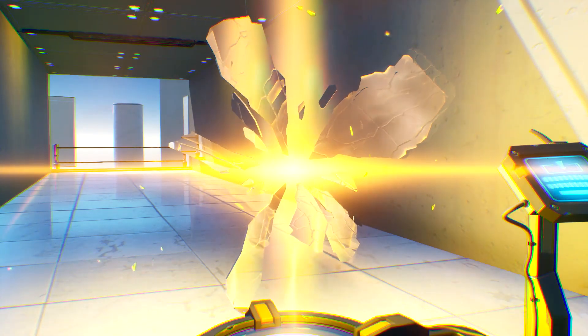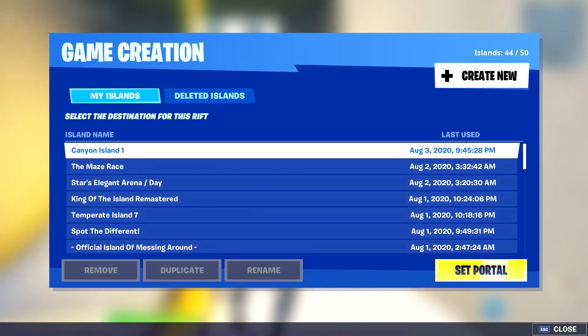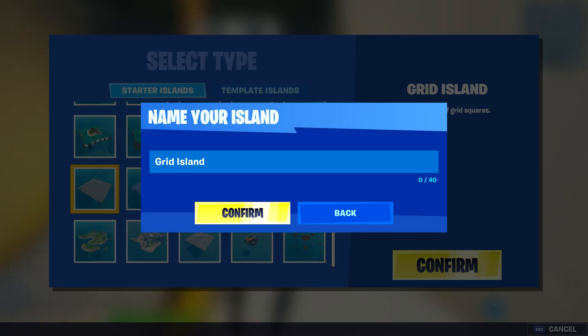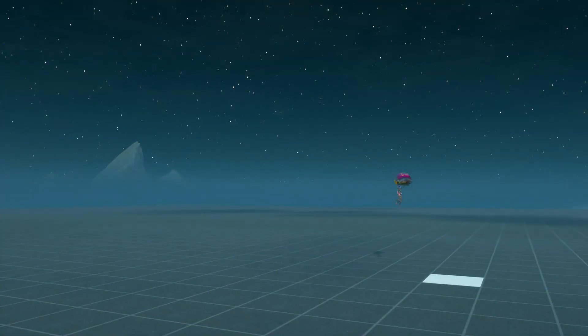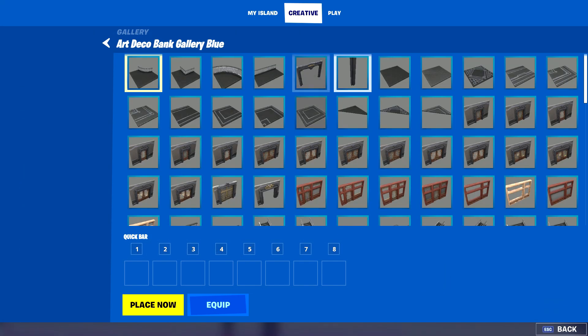Hey, what up guys? It's Star and today I'm going to teach you how to build a box fights. Of course you're going to start up with a new island, preferably the grid since it's nice and flat. You can use whatever you want, but I prefer to use art deco today. I'm going to use the art deco blue gallery.